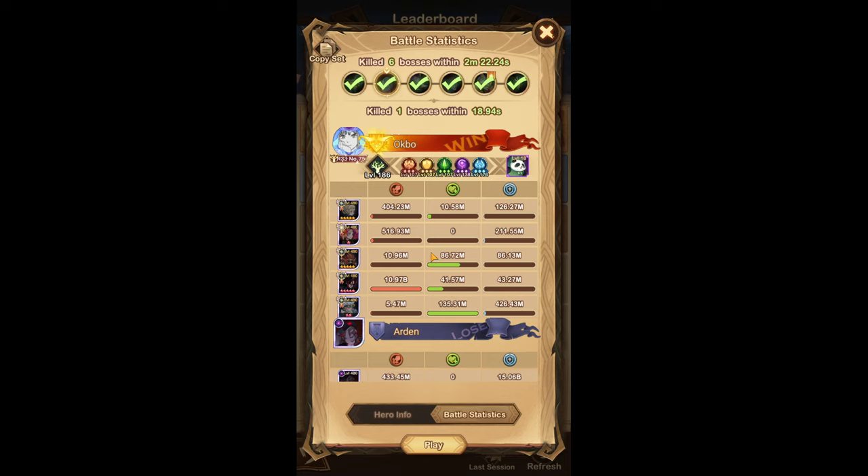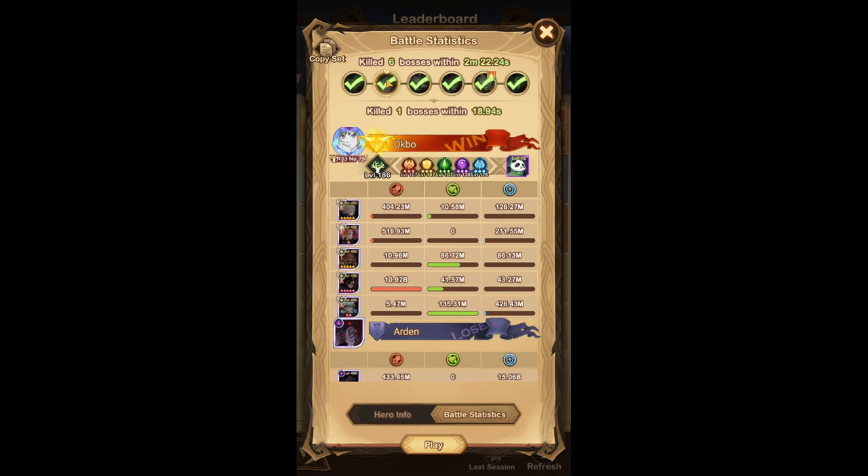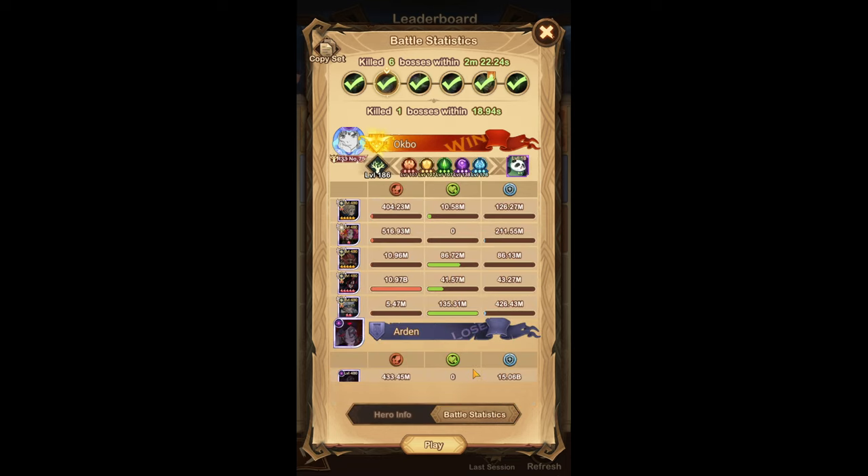This is the Scarlet team — the high RNG team for me. My collections aren't great; here they are anyway if you guys care about that. This is where I use Damia. The top people can get away without Damia, but for me using Damia made this team go so much faster compared to without Damia. It's a pretty heavy RNG team — it hits for 28 seconds and then randomly 18 seconds when the stars aligned.